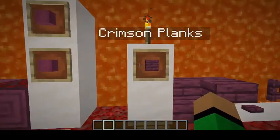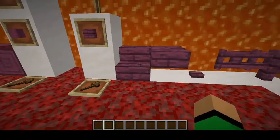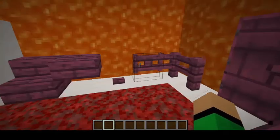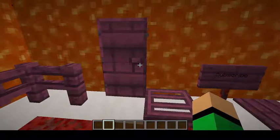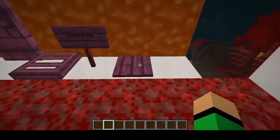You can make Stripped Crimson Hyphae or Stripped Crimson Stem by stripping it with an axe like normal wood. These come in all the wood variants: Crimson Planks, which you can make into crimson stairs, slabs, buttons, gates, fences, doors, trap doors, signs, and pressure plates.